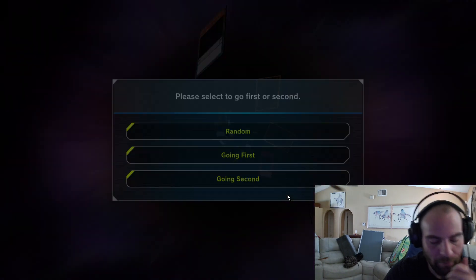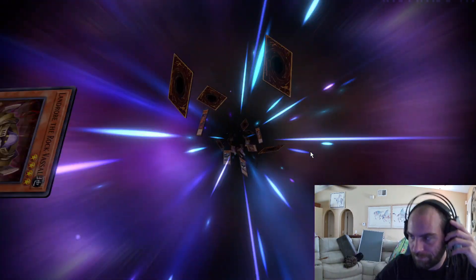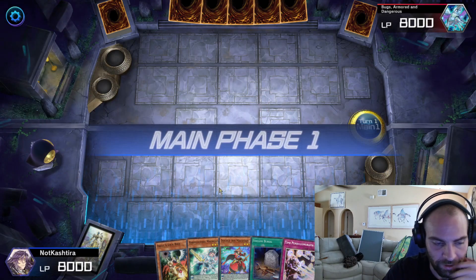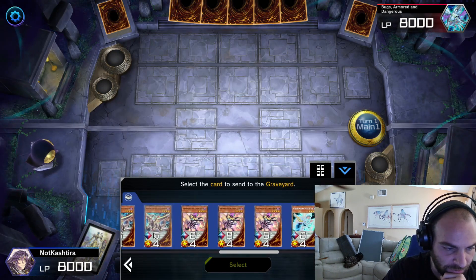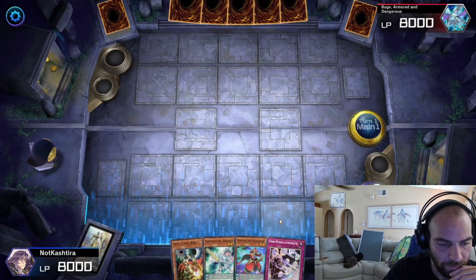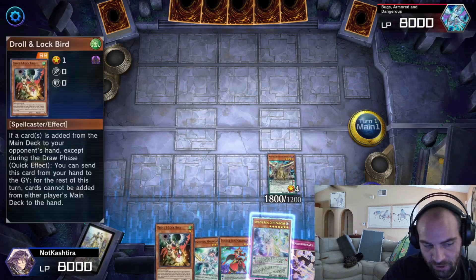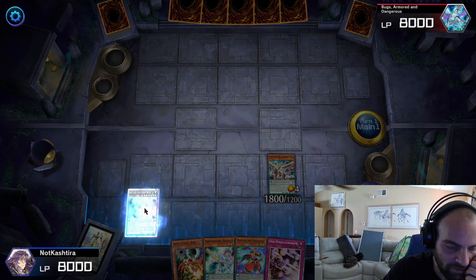I actually have one more combo I want to show you. We'll go first. We have the Zark pop the whole field — there's one other Synchro on our opponent's turn that we can accomplish. This is a pretty rough hand — not the best, not the worst. So we're going to send Dark Worm and cross our fingers we don't get Impermed. Because if we get Impermed, we would have Normal Summoned Droll and Lockbird, went into Beyond the Pendulum, and just comboed out that way — doesn't matter.